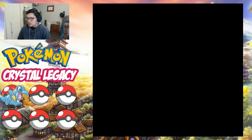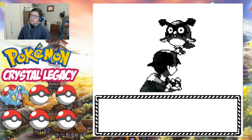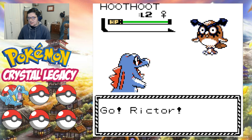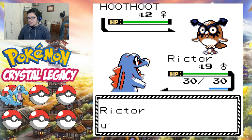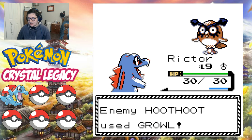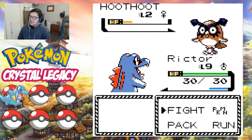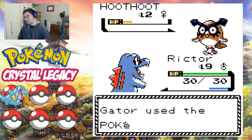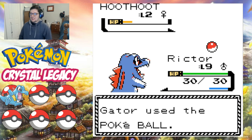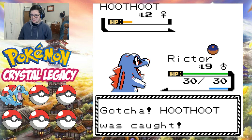Route 29 — and our encounter is Hootoot! Makes sense because it's nighttime. Gotta love Hootoot, Hootoot's just a classic. Don't kill it — it just knows Growl and Tackle. Of course we had to get it at the lowest possible level. The grind is gonna be so tough. But we got Hootoot — she is caught, she's our second member here on the team.